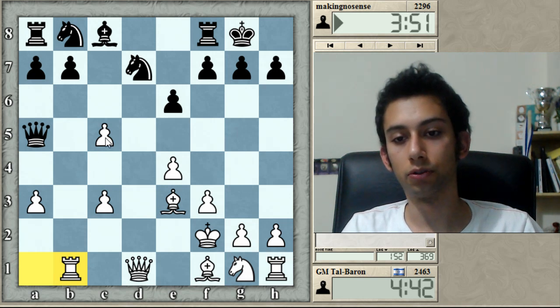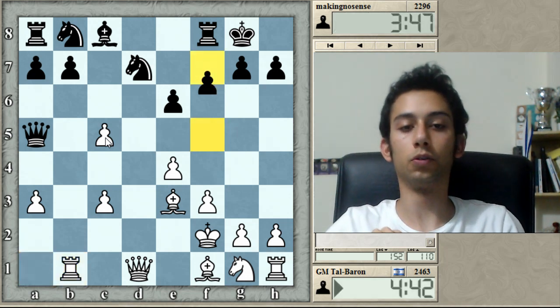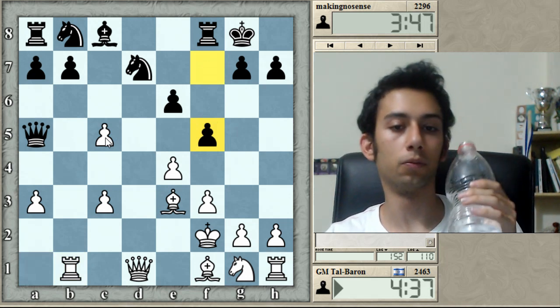Or black can capture the pawn and somehow maintain a solid position and play against my defected pawn structure. Taking this pawn isn't the easiest of tasks — he has to know several precise moves. F5 is not considered to be the best, but it's a good practical move I think.